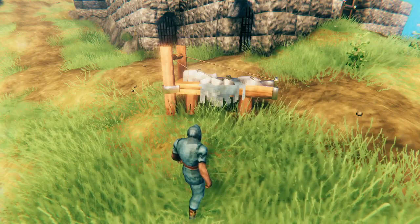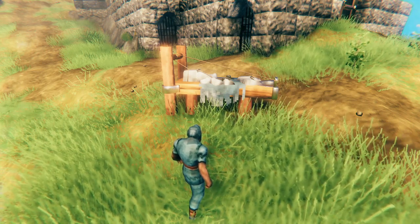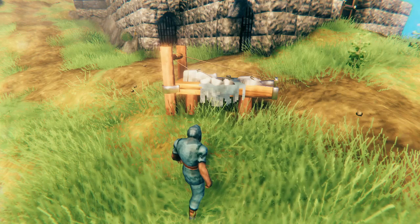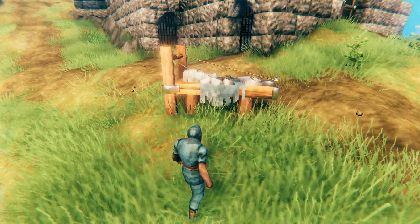But first, how do you unlock stone? As soon as you are able to get your hands on two iron, and the Surtling core is necessary to smelt those two iron into two iron bars. And that is actually quite doable.